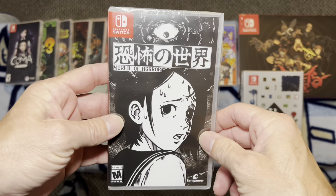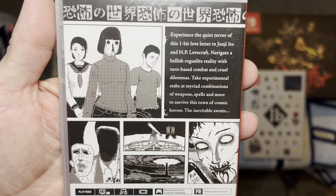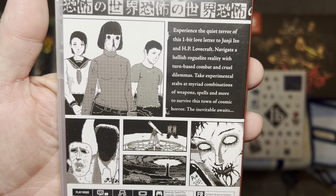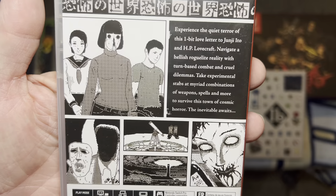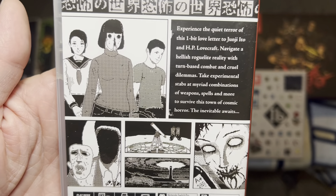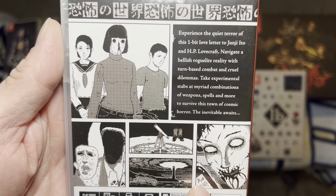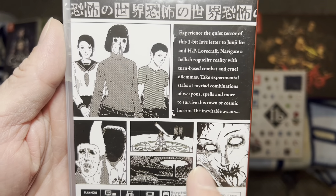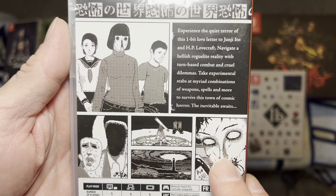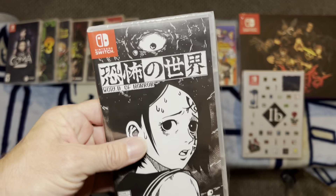Next up is World of Horror. This is a 1-bit graphic style game done in black and white — a very, very unique game. I have not played this one myself but I am excited to eventually dig into it. The backlog is huge, but I've heard wonderful things. It is definitely creepy and worth your time. If you're into weird 1-bit style graphic games that will take you on a ride, check out World of Horror.